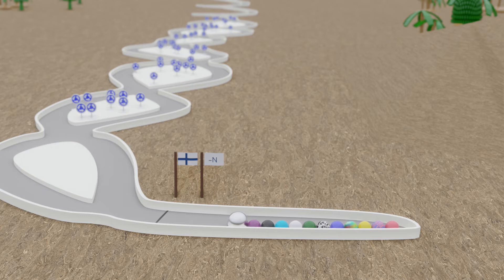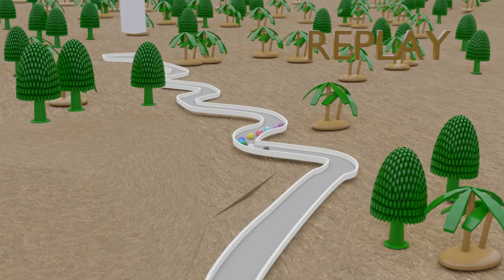Then dark blue in fifth, salt and pepper, green, white, light blue, black and purple bringing up the rear.